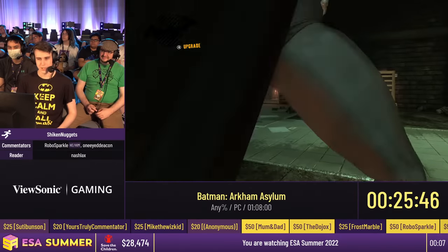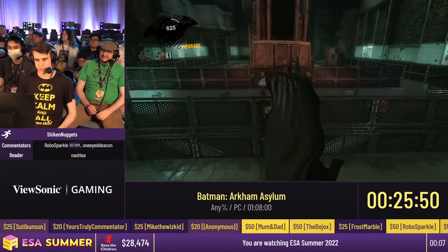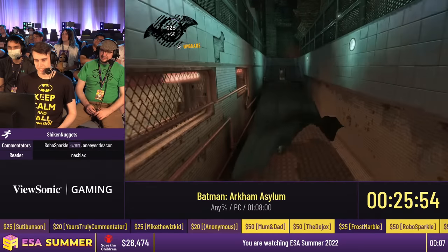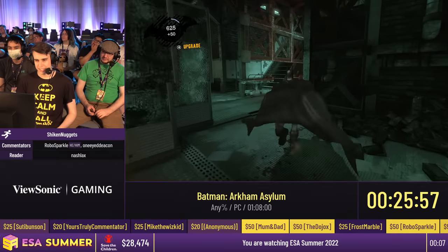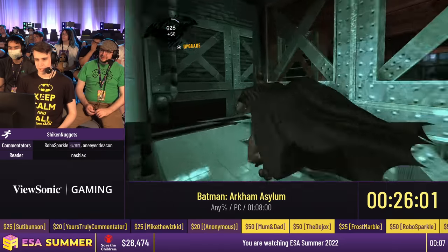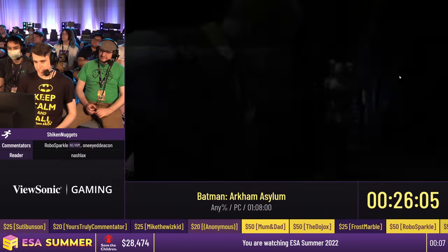This is a stealth room — we're supposed to do this stealthily, so naturally we're just going to run through it. You can't knock any of the guards out because otherwise Harley Quinn knows and then she actually kills Commissioner Gordon for real, and then it's game over. So we can't knock them out — which we totally did not just do. Probably shouldn't knock any of these guys out. That's fine, we got it.